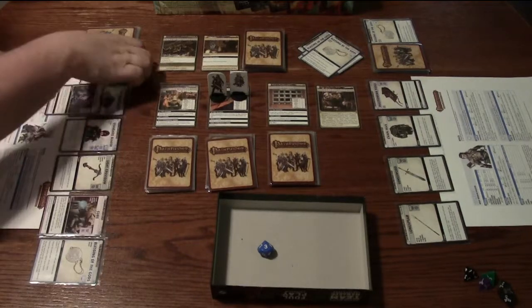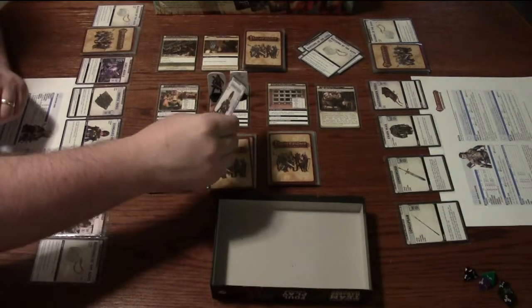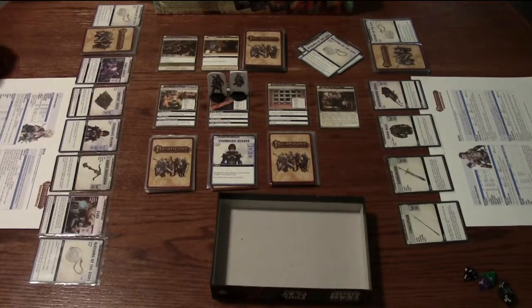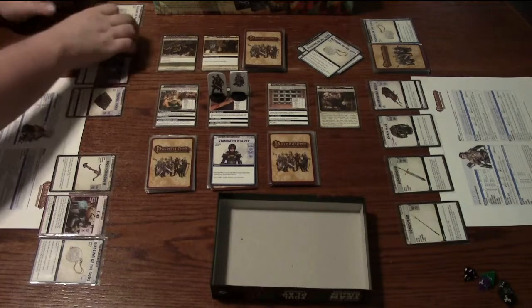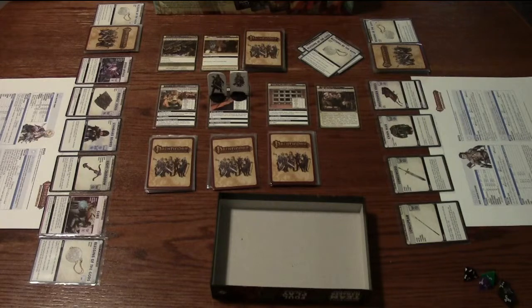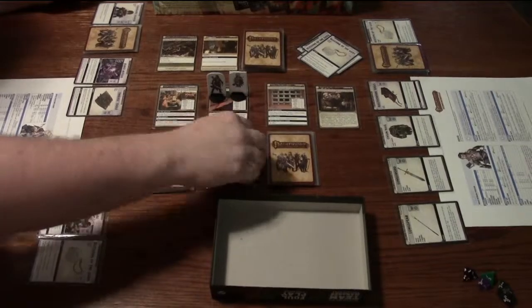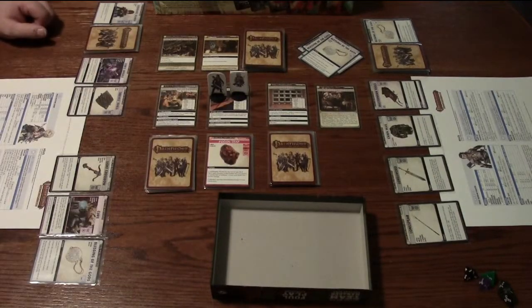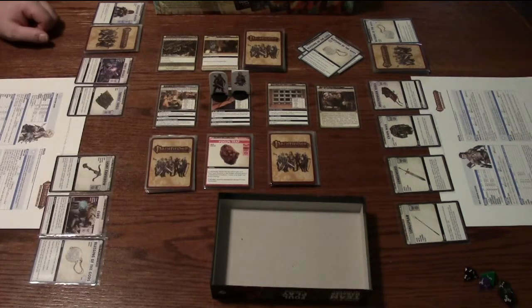I'll discard a Blessing of the Gods to search again. It's a Standard Bearer. I'm going to activate the ability — I'll just recharge a card and put the Standard Bearer in my hand to automatically gain the Standard Bearer. Then I'm going to discard the Standard Bearer to explore the location. The Village House says when attempting a check to acquire an ally, you may instead recharge a card to automatically gain the ally.